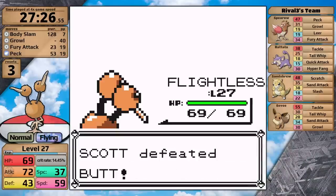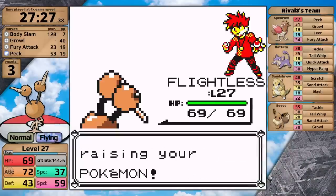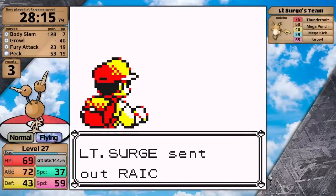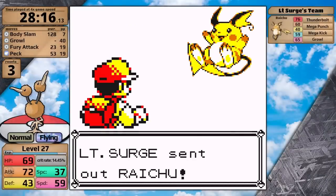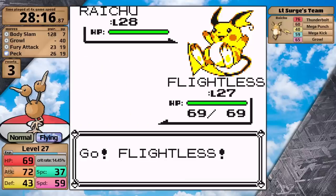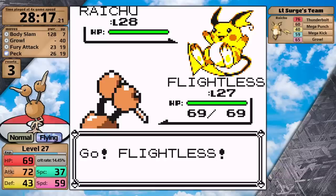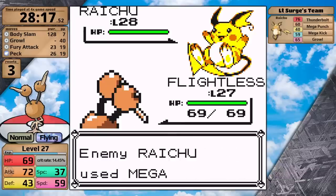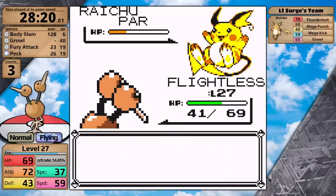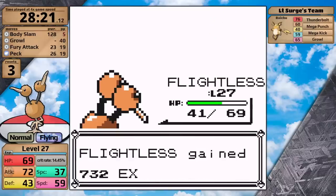Back to the playthrough — I was easily able to defeat the rival, and now it's time to take on Surge. You might expect this fight to be hard for Doduo — Surge has a level 28 Raichu and Doduo is only level 27. It has nice health but really it's not going to survive a Thunderbolt. However, Surge is probably one of the worst trainers in the entire game. Raichu moves first — Doduo is six points slower. He uses Mega Punch doing almost half. I go for Body Slam, which takes Raichu down to orange health and causes paralysis, so I outspeed on the next turn and knock it out.